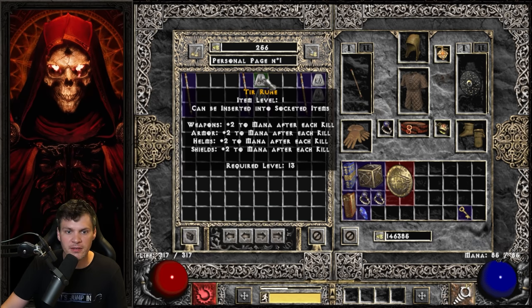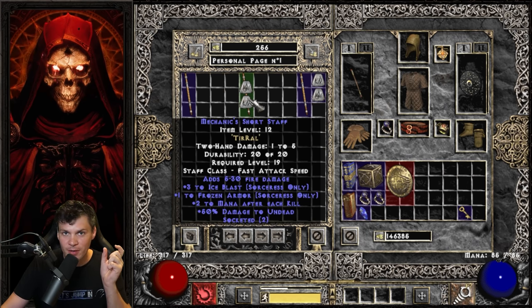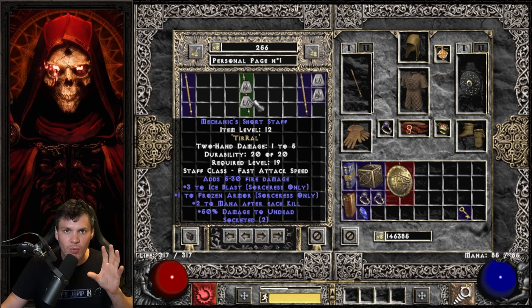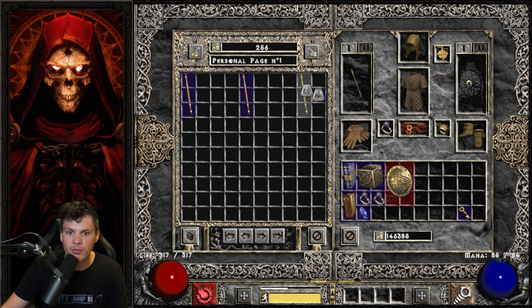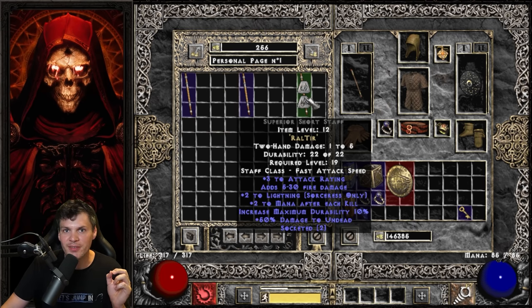Here is the magic base: I put in Tir and Ral, and it didn't work. Why? Because I used the wrong base — you need to use a white weapon base. You cannot use a magic, rare, or any other quality item; that won't work. And then the final example: this is a correct white short staff with two open sockets, but I put in a Ral rune and then a Tir rune — the wrong order. It's not going to roll Leaf because I didn't put the runes in the correct order.